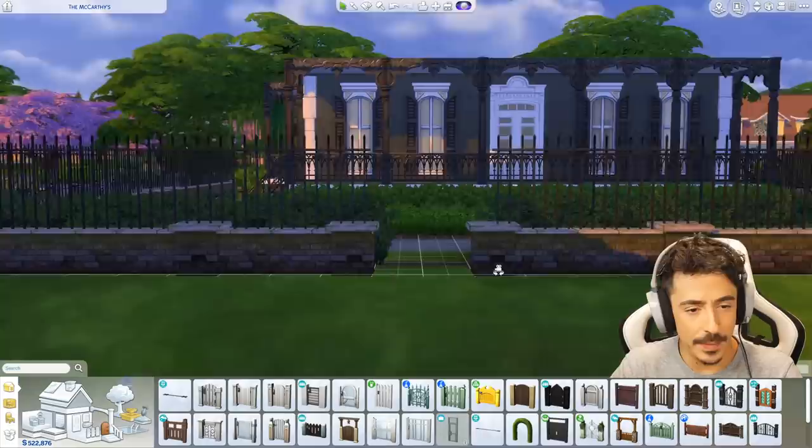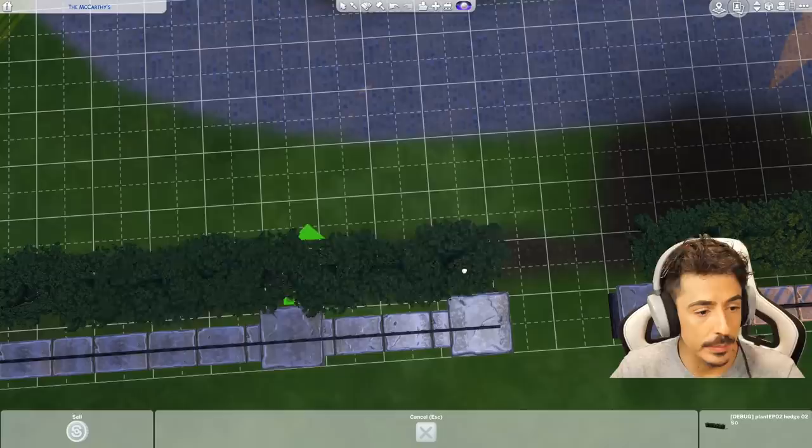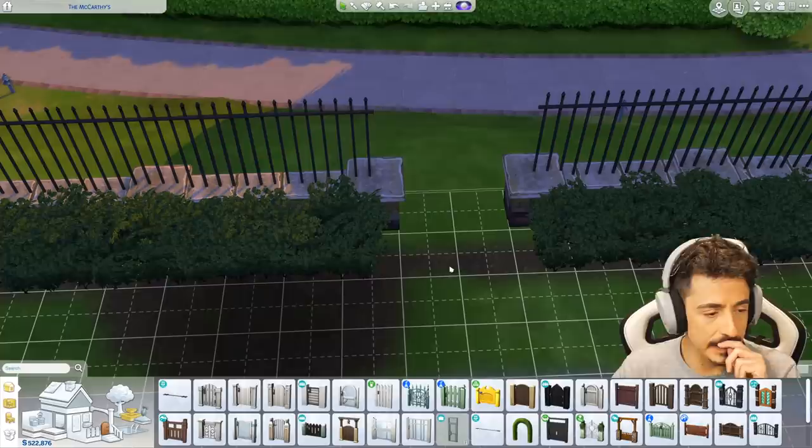I'm going to plop you to there, darling. Oh, I thought the fence was a bit wonky — I need to move it, because someone will complain in the comments and we don't want that. We don't want anyone shitting themselves in the comments, darling — it's not a good look. So I'm going to do you to there. Gorgeous. And then I can put a fence moment there.